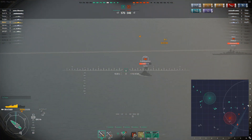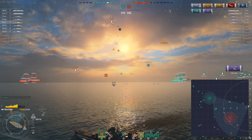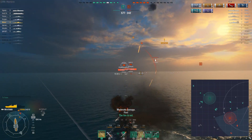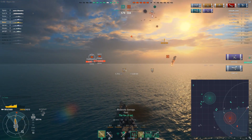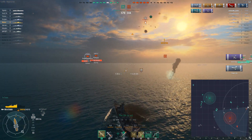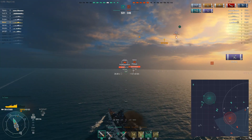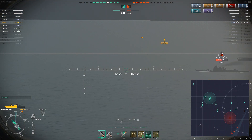Here comes the next dive bomber — our aircraft is already engaging it, but for some reason it's going after us and not the destroyer. Of course it lands right on us. I'm going to use my damage control — I can't risk taking too much DoT damage from the fire. As the dive bomber leaves, we're able to take out two aircraft.